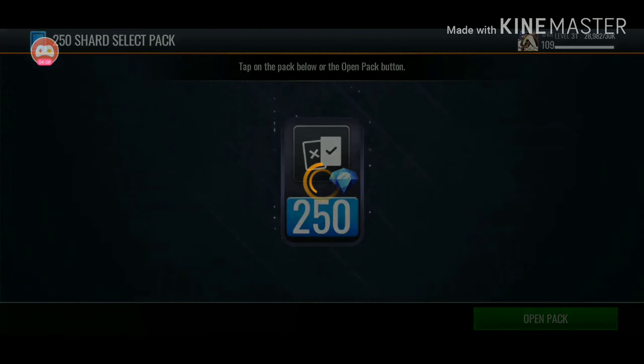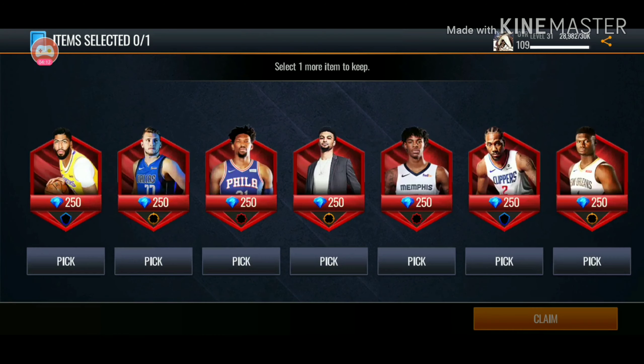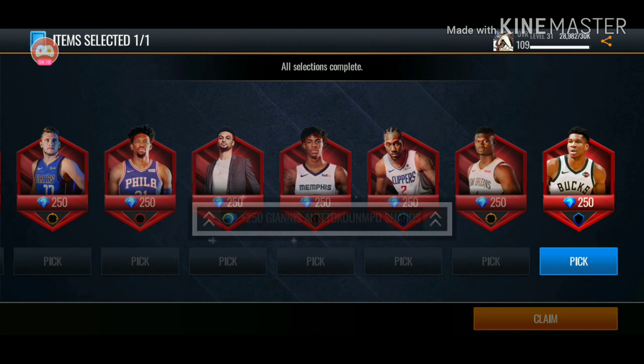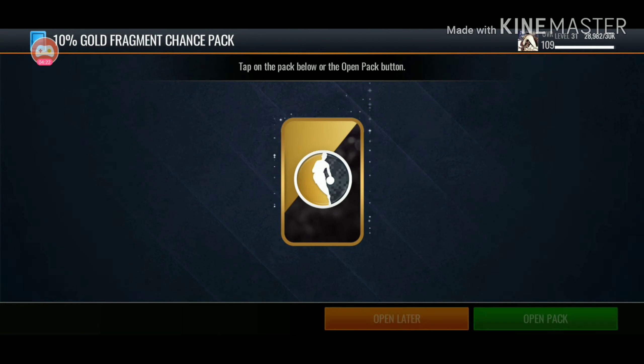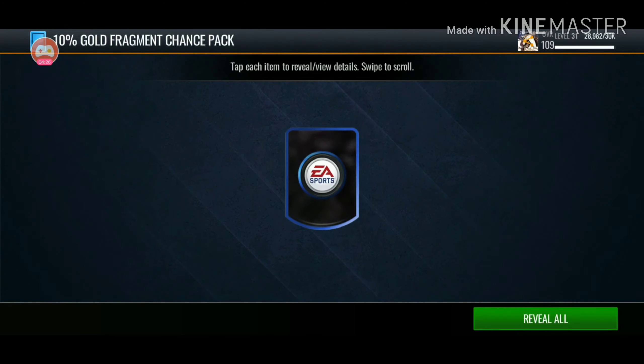Actually, we're going to pick Giannis. I don't even know where I got this pack — I don't remember getting it. But we're going to pick Giannis on both of these because I do not have him on lock yet. We'll pick Giannis again — he's at the end. That lockdown life is looking pretty nice. 10% gold — I guess I just didn't open this or I closed the app or something.